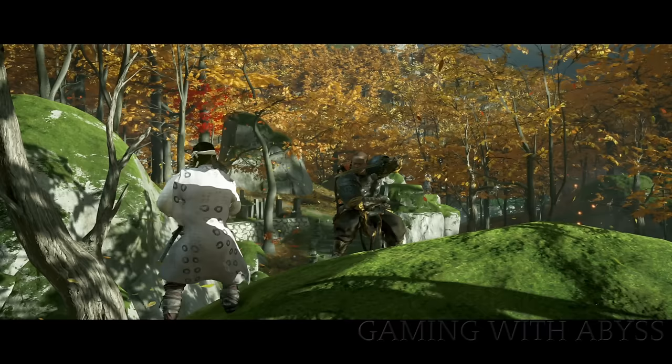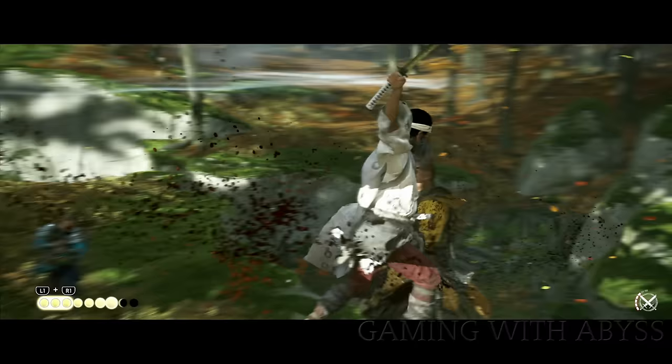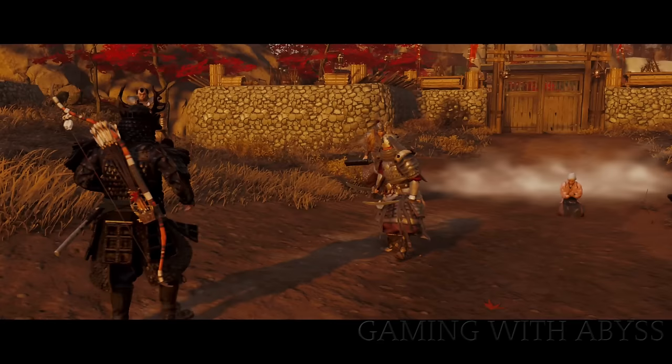Whenever you're doing a standoff, don't look at their weapon — just look at their feet. They just flinched right now and I'm looking at the feet, and now it moves and I'm good to go. Always look at the feet during a standoff and you'll be fine.